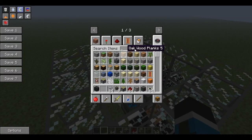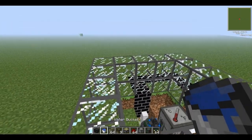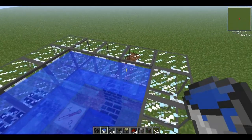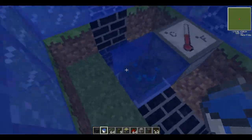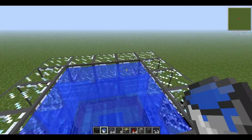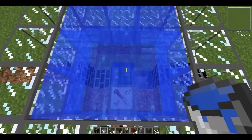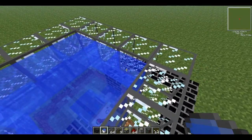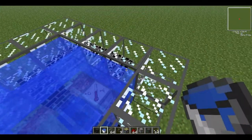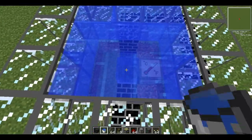Now we'll need our water. Get a few water buckets — I'm in creative so I won't need to do that — and just place it along the outside, like so. Then you're safe from any dangerous explosions or bad things that could happen. Make sure you place it thoroughly the whole way around and don't miss a spot. There you go, that seems fine.